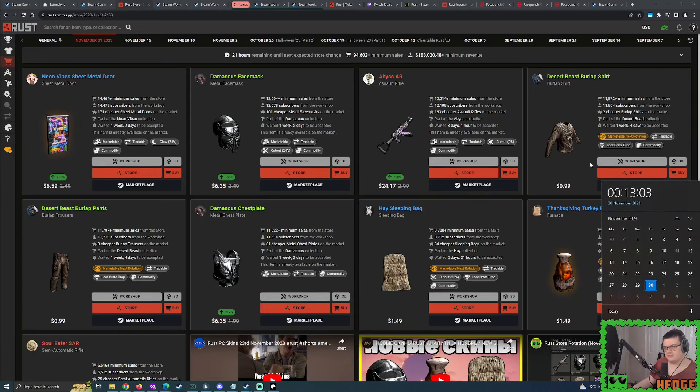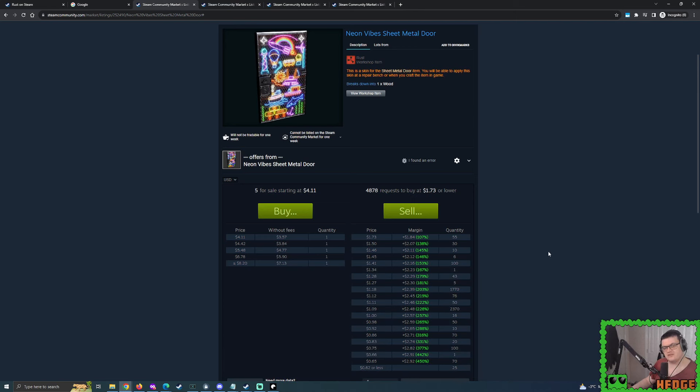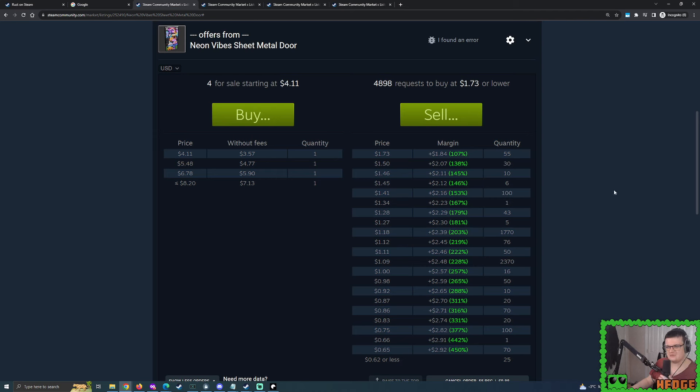Looking at the Neon Vibe Sheet Metal Door - I'm looking at it and thinking probably not going to retain its value. This is a $2.49 skin but if you look at the buy orders, they're not pushing up to $2. This was botted - just barely over a dollar and around $1.20, which is the normal thing we tend to see every single week. But excluding that, if we don't get that instant gratification, if we don't instantly see the likes of more Neon Vibes deployables being accepted, we're in a bit of trouble. There's the furnace, there's the large box - optimism is still there.